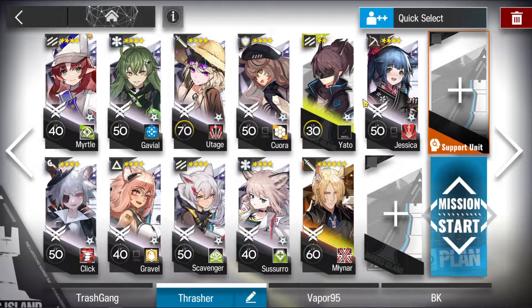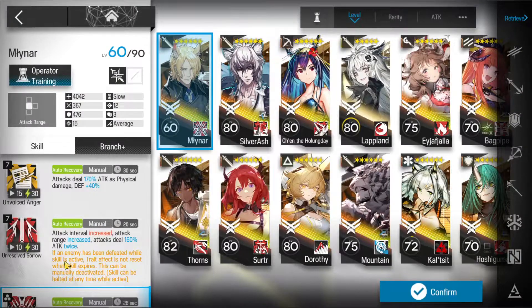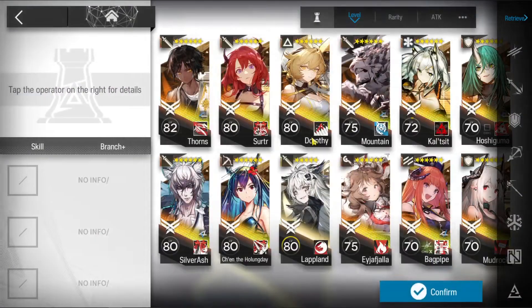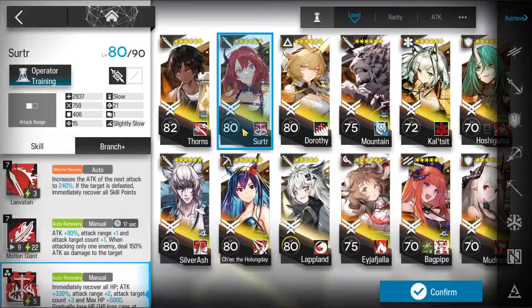All operators are 4-star and below, except for obviously Linares. Linares is pretty strong — he is M3'd. If yours is not M3'd, you have an extra slot, so bring whatever quick source of DPS you have available.